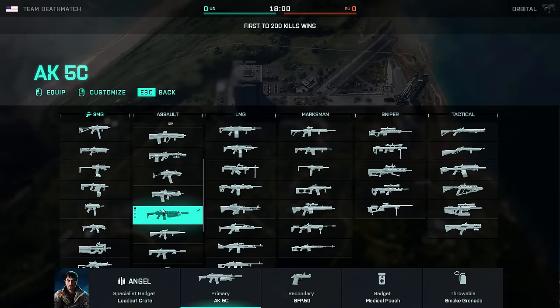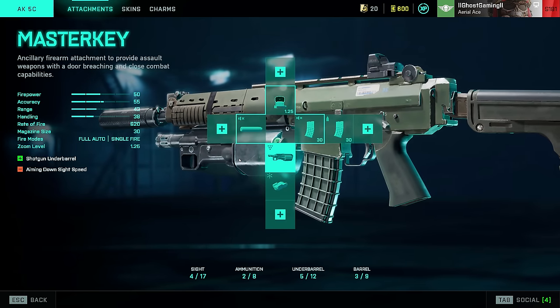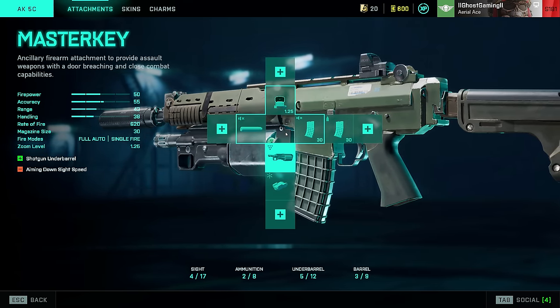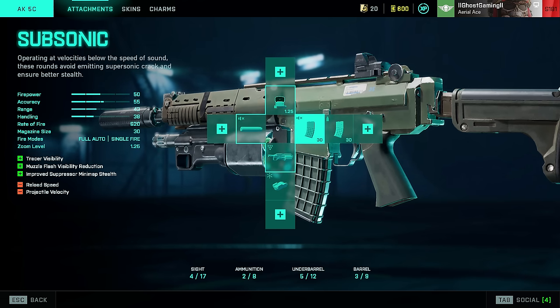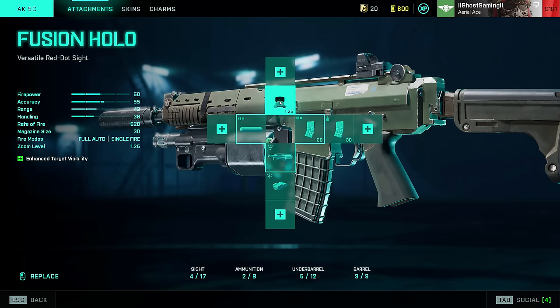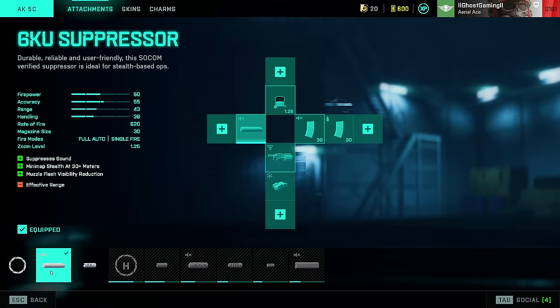We're going to begin with the assault rifles, and my first pick, surprise surprise, is going to be the AK-5C. Now this may not be for the reasons you think. This weapon on paper isn't the highest TTK weapon in the game — it's not going to beat out the AM-40 or the VHX or any of those weapons — but it is just a total laser beam. You don't really need any attachments on this gun to help you, and that's why you see me running the suppressor here.